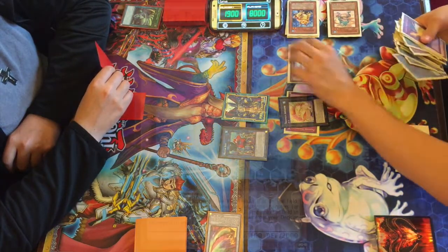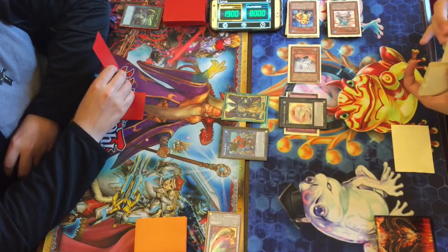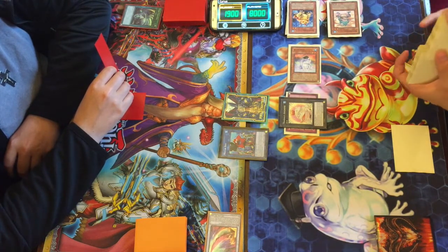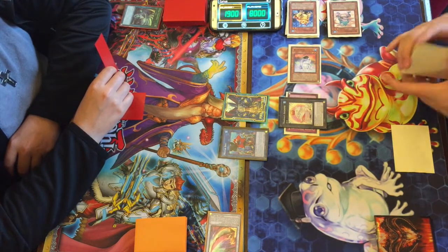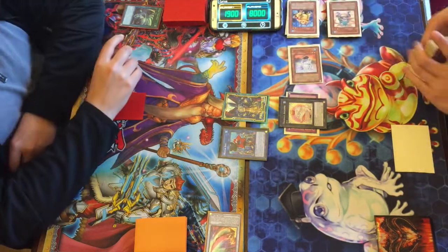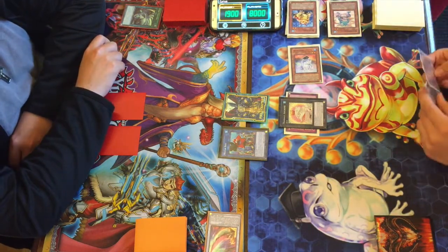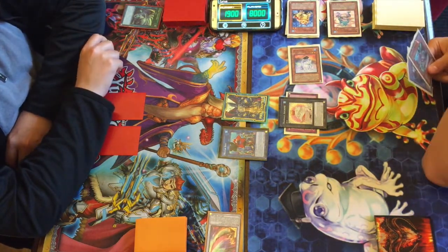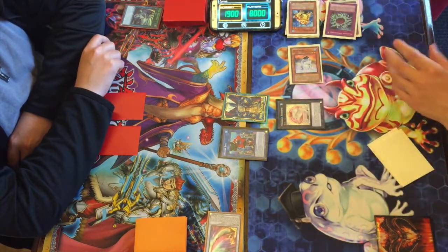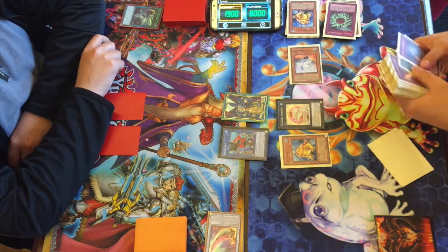Brandon can only attack that one Dupe Frog, which pretty much keeps Larson in full control of this duel. Brandon shuffles his deck — we'll see what he can topdeck. Maybe Tenki would help, but he just sets one and passes. This is exactly what Larson wants, as he uses Toad's second effect again to get more frogs.